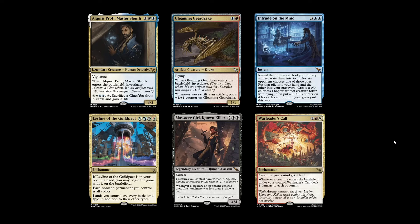My first honourable mention is Alquist Proft, which is a 3/3 legendary human detective for three with vigilance. When it enters the battlefield, investigate, and then you can pay X, white and two blue, and tap it to sacrifice a clue — you gain X life and draw X cards. It's essentially Sphinx's Revelation, which used to be an all-star in Standard but has probably been power crept out of Pioneer and Explorer. The ability to do this repeatedly requiring just a clue token is interesting. I could see trying this in a blue-white control shell with one or two copies.